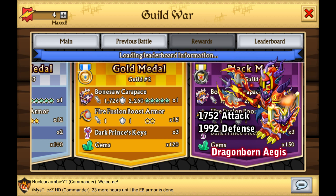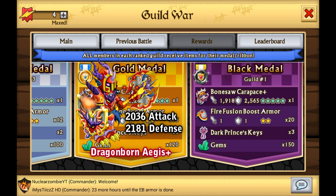We're talking about the 7th best defensive armor in the game. For the plus version, somewhat of a different story because the plus version always has this weird jump. The Bonesaw Carapace Plus has 1918 attack, where the Dragonborn Aegis Plus has 2036 attack — a difference of over 100 stats. In terms of defense, the Bonesaw Carapace Plus is 2565, and the Dragonborn Aegis Plus is 2181 — a difference of almost 400 defense in favor of the Bonesaw Carapace. Is it going to replace the Dragonborn Aegis Plus? Obviously yes — the defense alone, and you cannot go wrong with the best defensive armor in the game. You'll probably replace the Dragonborn Aegis Plus sooner than the Bonesaw Carapace Plus.